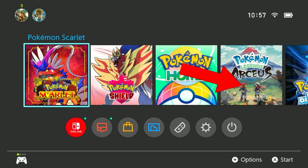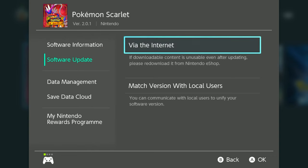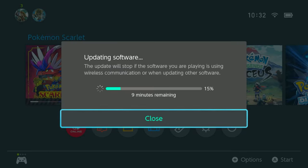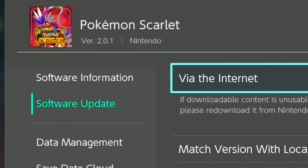Before you can play the Teal Mosque, you will have to update your game first. You can always go to your options on your game here, go to software update, and then do it via the internet. Make sure your version is 2.0.1, like mine at the top left over here.